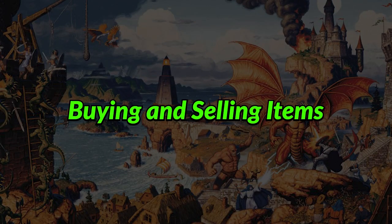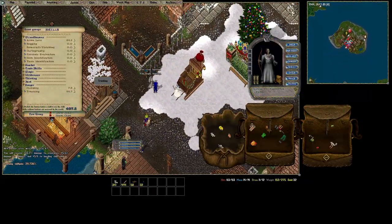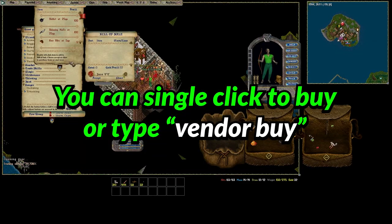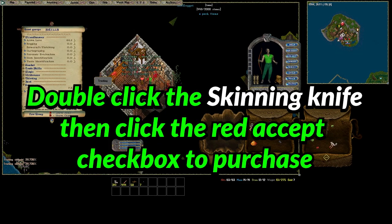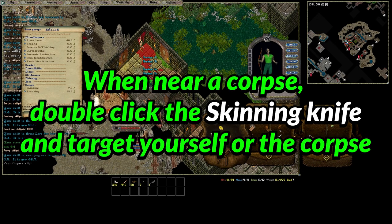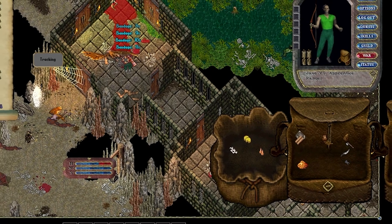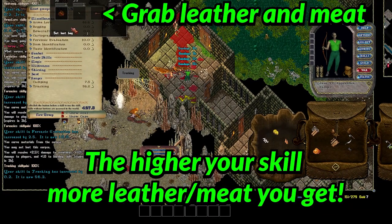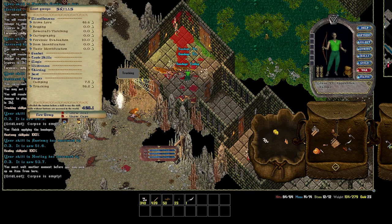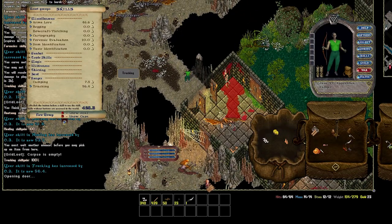Once you have 25 gold, head to the butcher and pick up a skinning knife. Each creature you kill, you can skin to gather meat and leather for additional gold. The forensic evaluation skill increases each time you skin, and the higher your skill, the more leather and meat you'll find, increasing your profits. Selling leather to other players will increase profits further, but if you're brand new, selling to the vendor will give you that extra coin just fine.